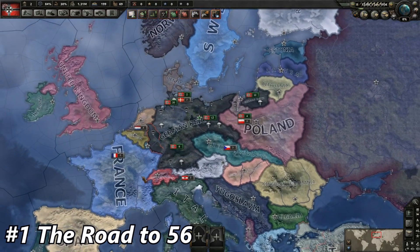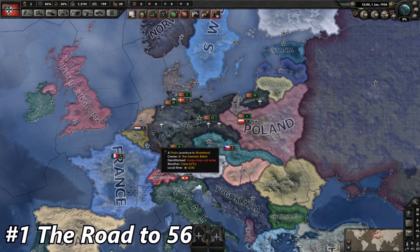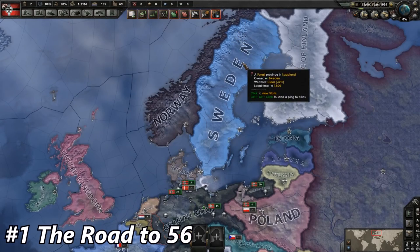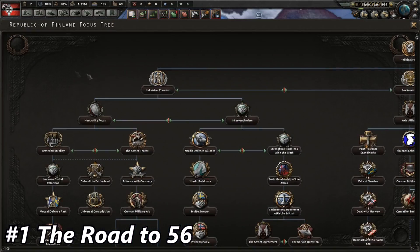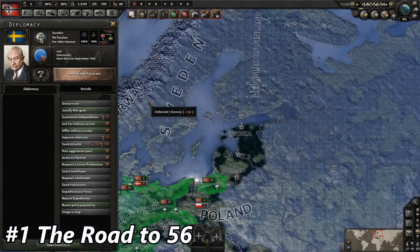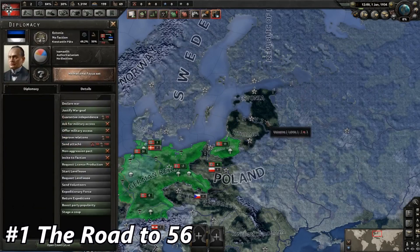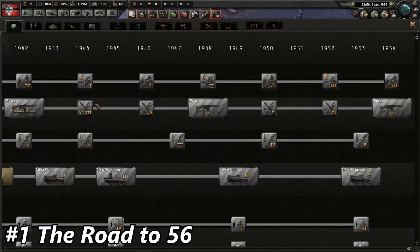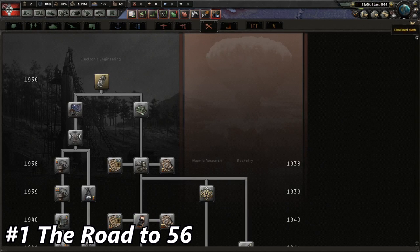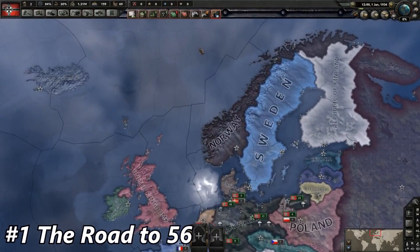Number 1: Road to 56. Why did I pick Road to 56? Because Road to 56 is the best mod in Hearts of Iron 4. Road to 56 extends the game until 1956 — the research goes until 1956 so you can research and play for a long time. Look at the focus tree of Poland — there's a new focus tree. Look at Romania — a new focus tree. Finland — a new focus tree. Norway — a new focus tree. Denmark, Estonia — all new focus trees. A ton of countries have their own focus tree.